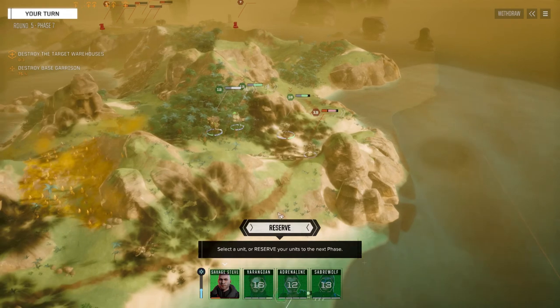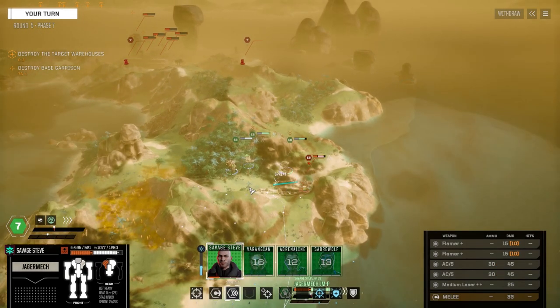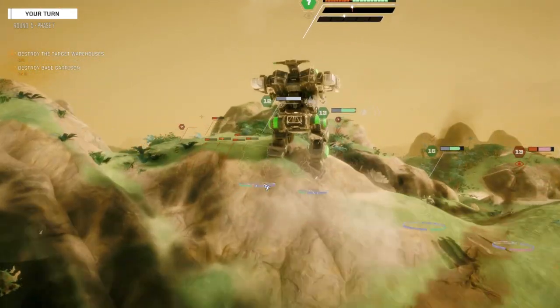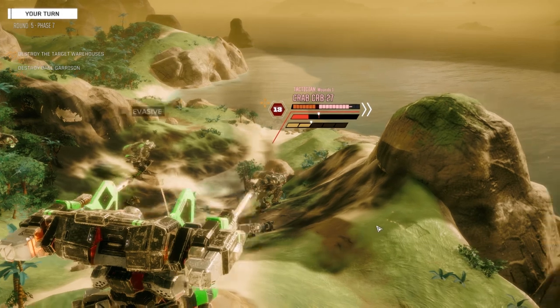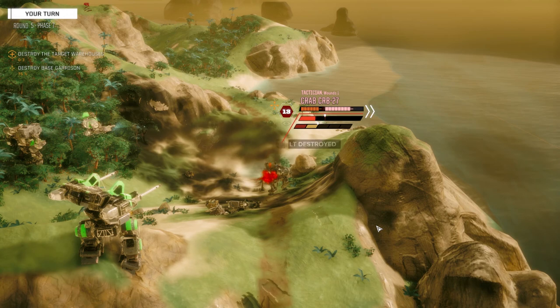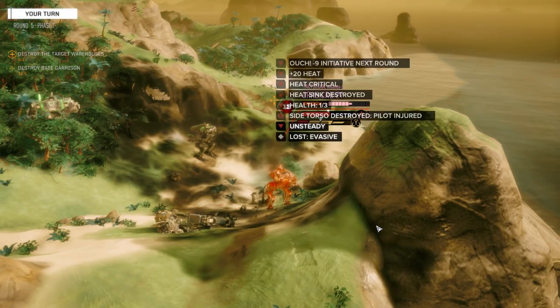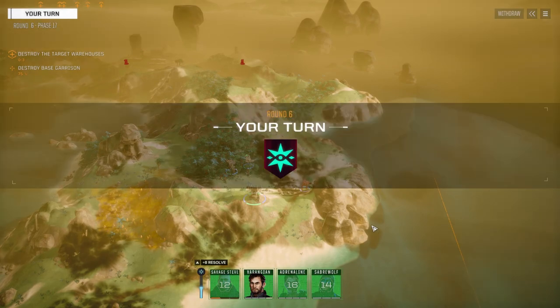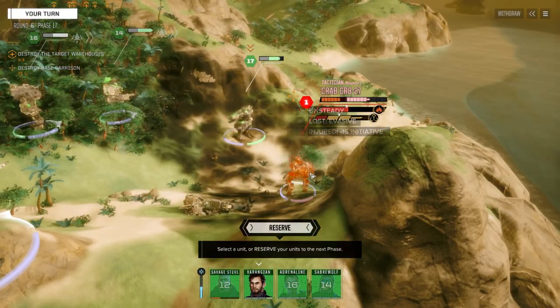He's still peppering us. Steve - can we get to a point where we can shoot this guy? Taking a chance by doing this. Shooting the side of this guy. Okay, there's the torso. Enemy mech critical damage - it's not a knockdown unfortunately. He's got minus 15 initiative so he's going last.